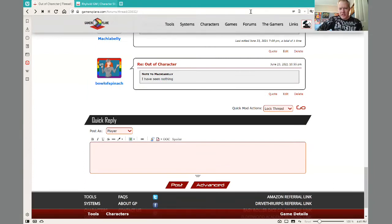Hi and welcome to Krull Lockian Lore, a short tip and trick to using Gamers Plane. Today I'll teach you two things: one, how to quickly create a character, and two, how to post as that character in a game once it's been submitted.